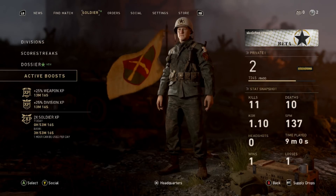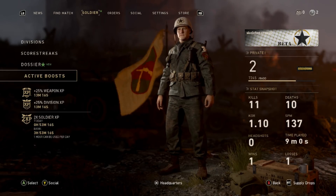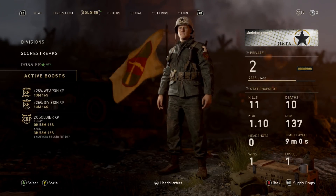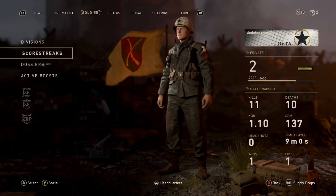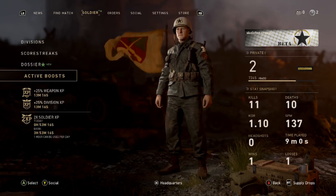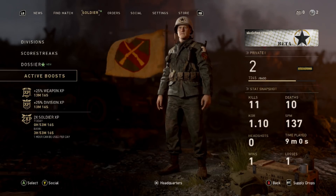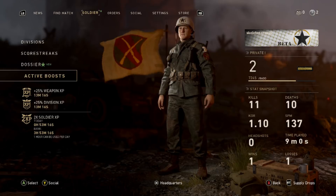There's also 25% Division XP. As your division ranks up through different stages in Call of Duty World War 2, you can unlock more perks — things like more sprint speed and more stamina. It's a really amazing feature, but you have to activate it, and I think you can only activate it once, so make it count.